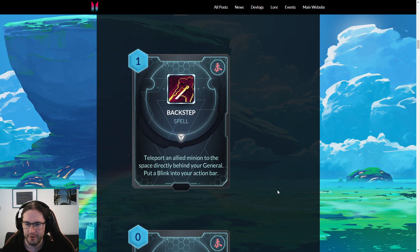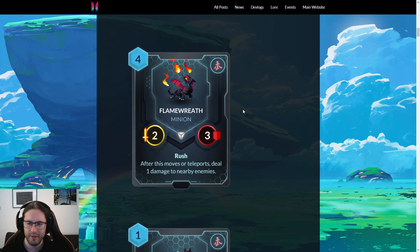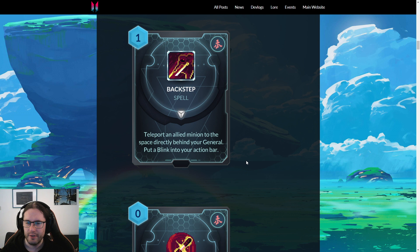Then we have Backstep — I think this is a very interesting, powerful card. Teleport an allied minion to the space directly behind your general, put a Blink into your action bar that cannot be replaced and disappears at the end of your turn — teleport an allied minion up to two spaces. This is exactly the Kallio Bloodborne spell I wanted to combo with Flame Reef, except you get two of them. I think this card is absurd — Mist Dragon Seal got nerfed and instead we get this card that triggers spell synergies twice, moves two different things, and is back down to one mana. A general can move before casting it, and then the minion itself can move, so you're going to be able to get value out of it almost exactly the same way you would with Mist Dragon Seal.